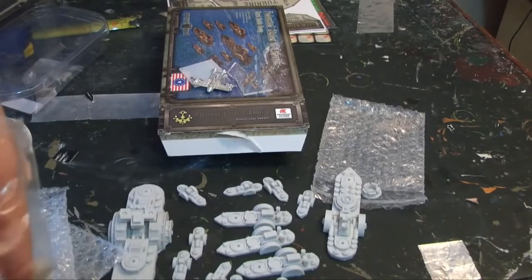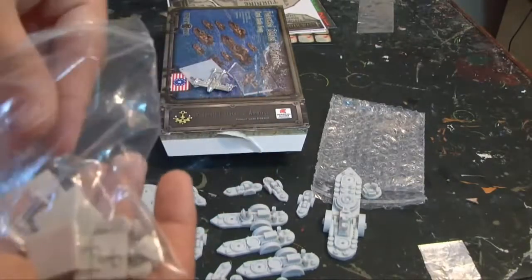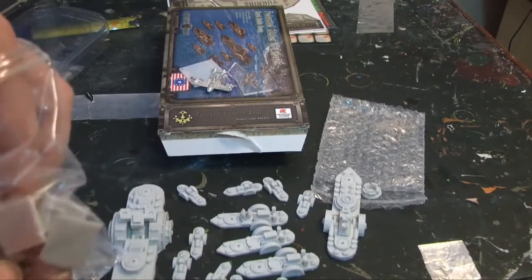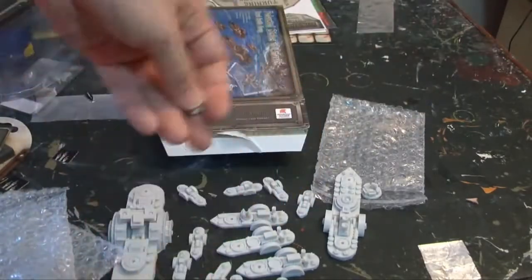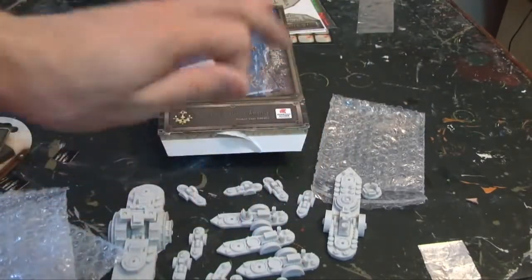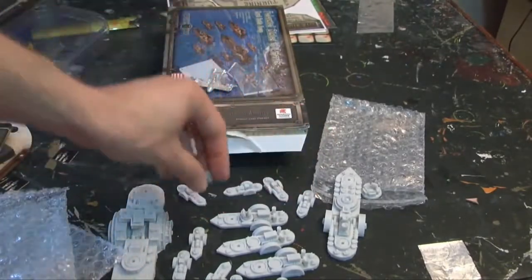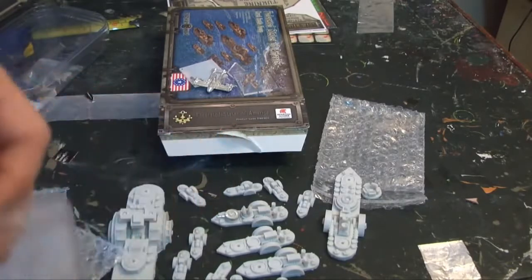Then they've got the upgrade pieces for the battleship — a missile pod, a shield generator, and missile turrets as well. One thing I really like is that they give you all the upgrades you'll need. It's not 'buy this kit for this bit, buy that kit for that bit' — they go: here are all the bits for every upgrade you're allowed to do on the vessel. And again they give you the pewter gun turrets, which don't require any gluing or magnetizing.